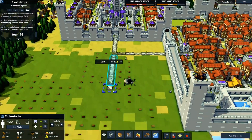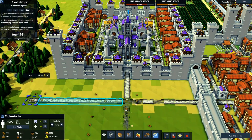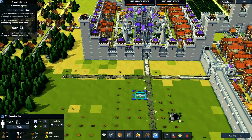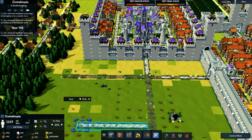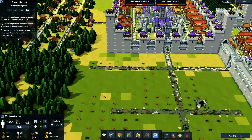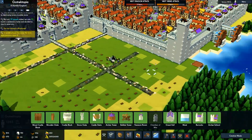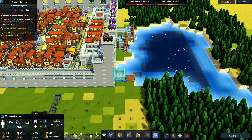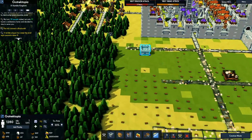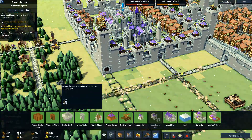Let's connect these roads together and make one go down the center. Then we will wall this in — a simple little wall. We'll put a stone gate house here.